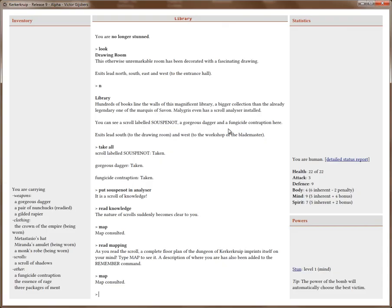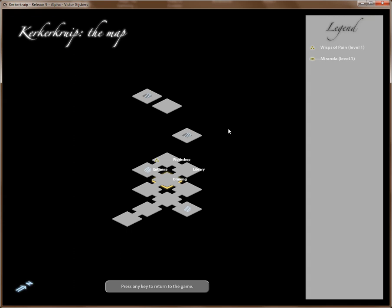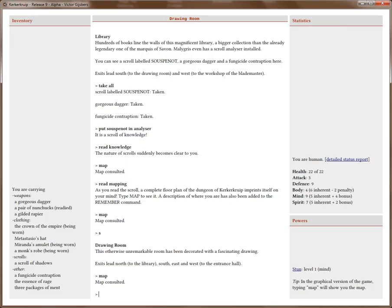We heard the Demon of Rage howl to the west when we were in the drawing room. If we look at this map, the only room that lies west from the drawing room — there's the entrance hall and then one room above it. So this must be the room where the Demon of Rage is. We already know exactly where the Demon of Rage is. Let's see how much of the rest of the dungeon we can explore before we need to go there. Let's go east to the quartering room.